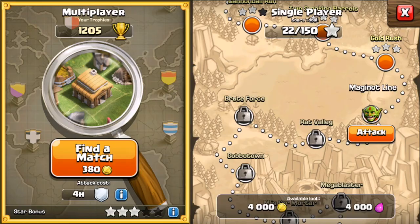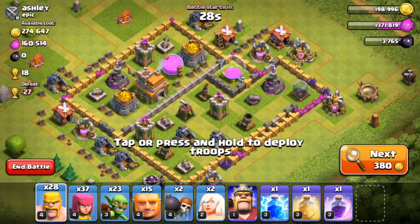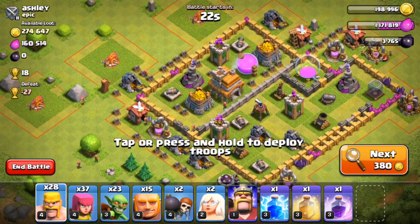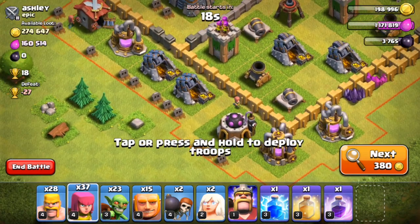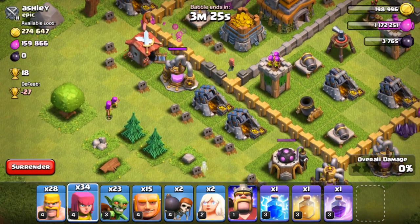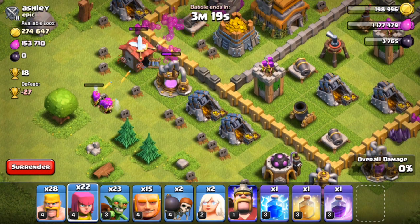I have 199,000 gold now and I only need two more stars on an attack. This time we're not going to quit out. This seems like a pretty easy raid - this might be the easiest raid we're ever going to get. We're going to see where his defensive weak points are - right here, fantastic.